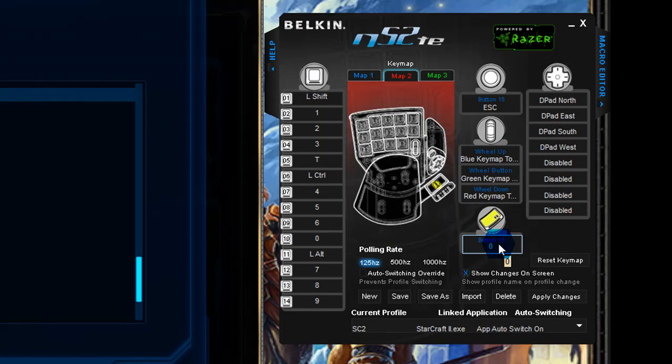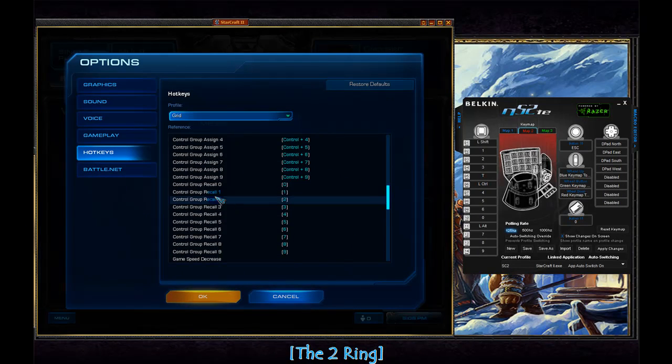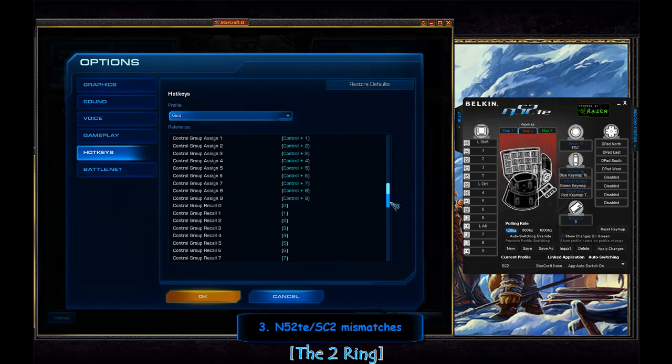These still stay in place — still escape, still D-pad. You've got the ability to control your ten control groups. You can shift in the bindings for control group recall — hit it once and it pulls up the group, hit it a second time and your screen moves to that unit. Shift to append units to a group, control to assign units to a group. Alt does nothing — there is no alt-number binding in this set, which brings us to places where things don't work out: alt numpad, yes; alt number, no.